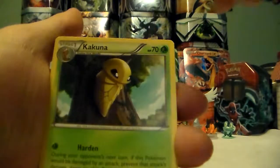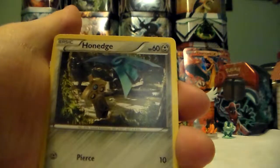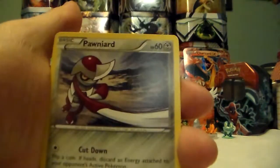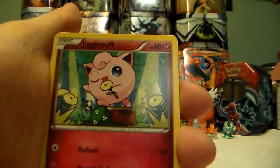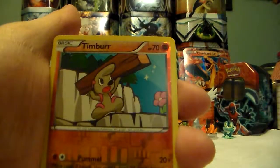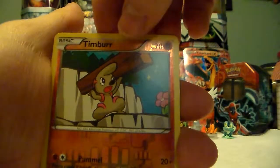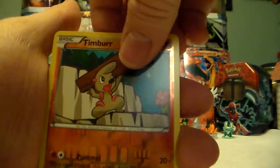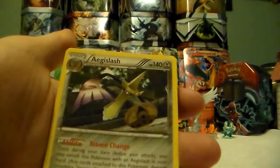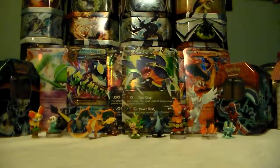So we got a Shadow Circle, Kakuna, Corsola, Honedge, Bunnelby, Pawniard, Jigglypuff, Fennekin, and a Timber Reverse Holo - but that's a common one, so we failed on going four for four on rares for our Reverse Holo. And then an Aegislash regular rare. So we didn't get our Holographic that pack - that's okay, three out of four is pretty good.